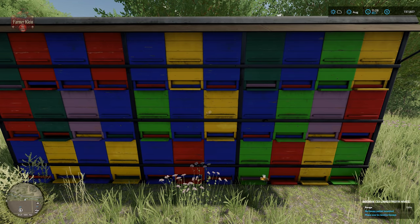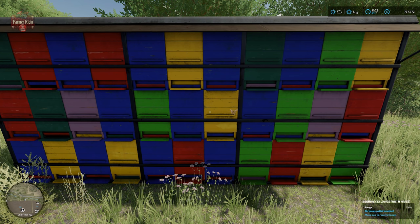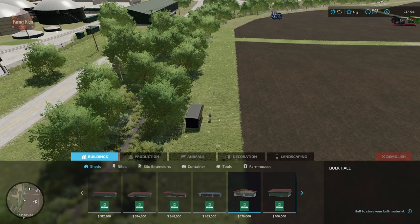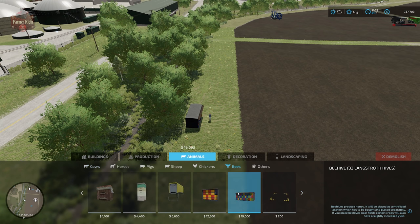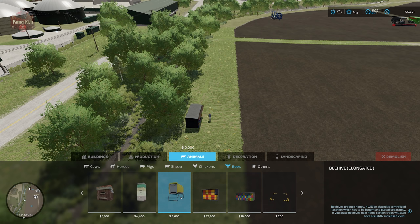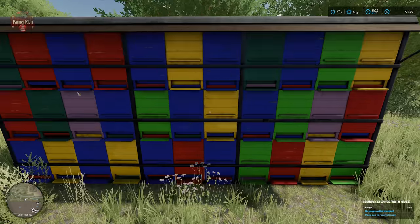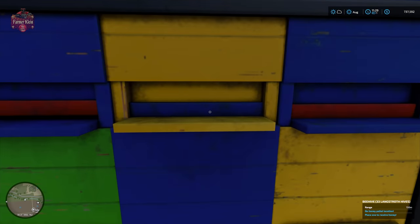As you can see in the lower info screen, this beehive has an effective range of 150 meters. The other beehive sizes have effective ranges of 100 meters, 75, 50, and 25 meters respectively. We're going to use a PC-only mod called the Measure Mod — placing a point at the center of the beehive and then backing up to verify the range.